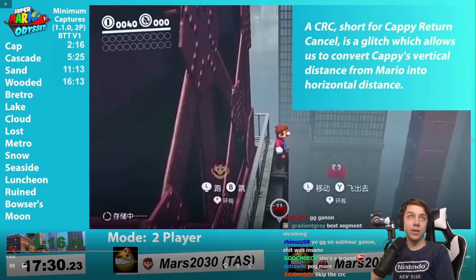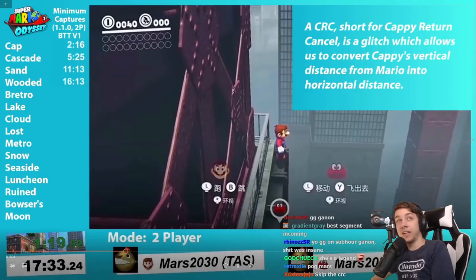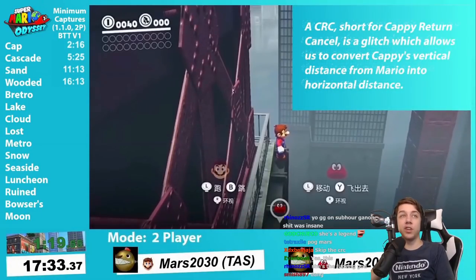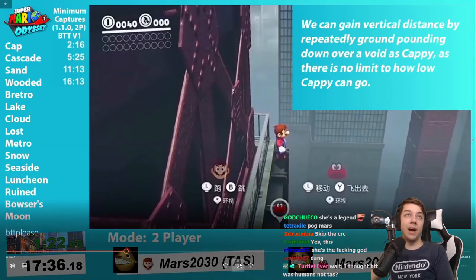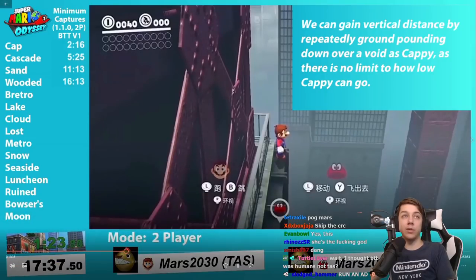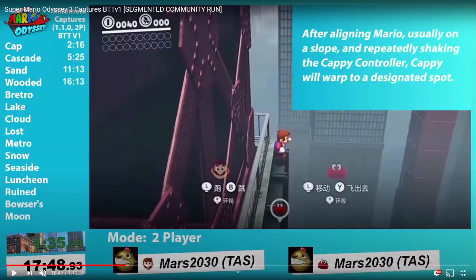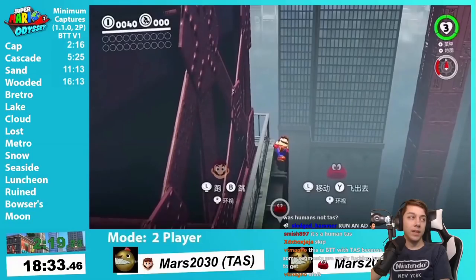Alright, CRC — short for Cappy Return Cancel — is a glitch which allows us to convert Cappy's vertical distance from Mario into horizontal distance. We gain vertical distance by repeatedly ground pounding down over Cappy, as there is no limit to how low Cappy can go after aligning Mario. And the last slide basically says that if you shake the Cappy controller or press Y at certain inputs, Cappy will teleport to wherever Mario is facing at a certain distance depending on how many times you ground pounded.